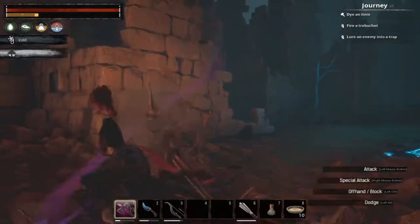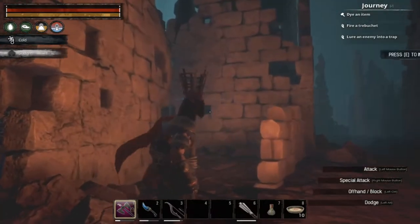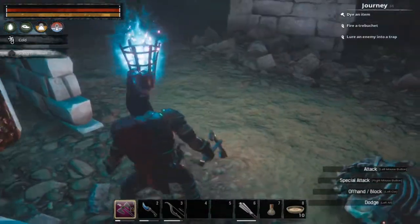There are a few skeletal serpent men in here to fight. There's another torch — just press E to activate it. Sometimes they're a little buggy to get lit.